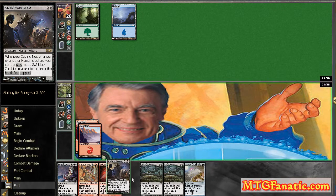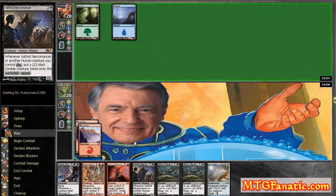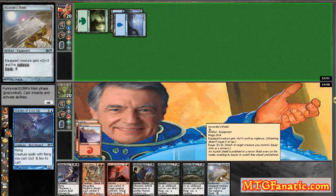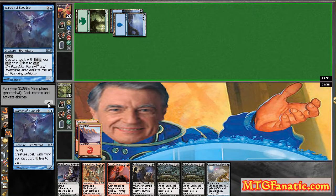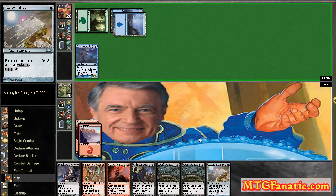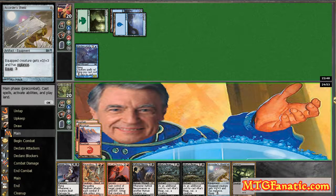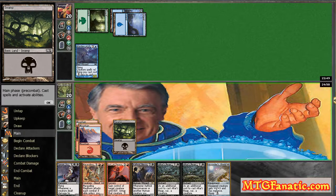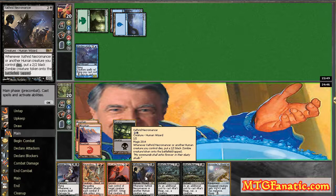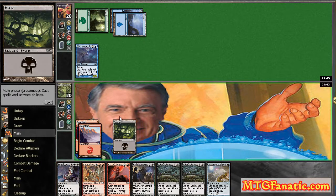We've drawn two non-lands in a row. The reason I'm not playing the Aqueous Form is that you don't really need to play it until you equip it — so it's better to use it as more of a surprise. There we go, there's our Swamp. I drew into it just in time. Now I can play down my Necromancer. If I can get a couple more land sources, I'll be able to Act of Treason and then sac.